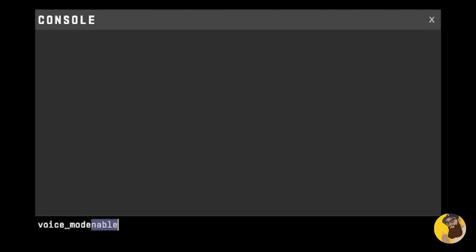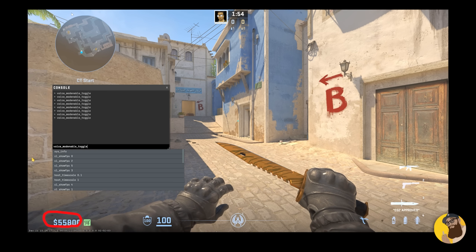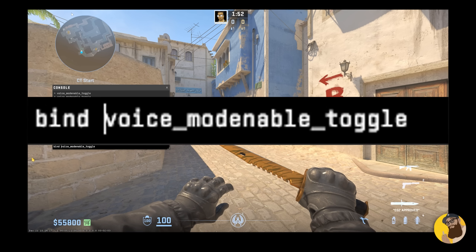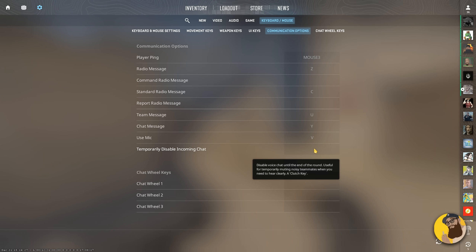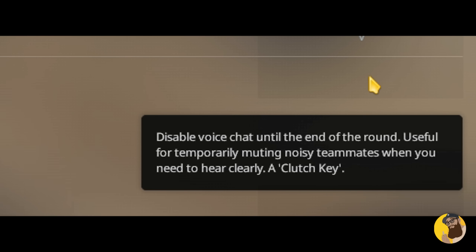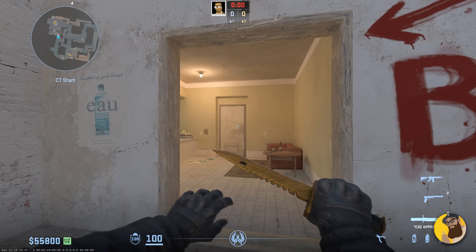Moving on, we get to the useful commands for when you're actually playing, and the first one is `voice_mod_enabled` toggle. Type it in the console and you will either enable or disable voice entirely. Useful for clutches, or just for when you want to avoid listening to the rest of the idiots on the server. You should also know that there is a temporary disable incoming chat option which disables voice and chat until the round is over, then it turns back on, but I prefer the flexibility of `voice_mod_enabled` toggle.